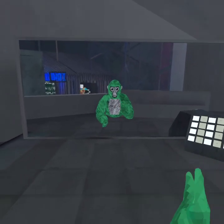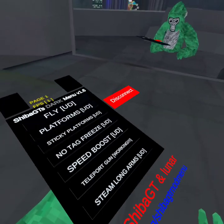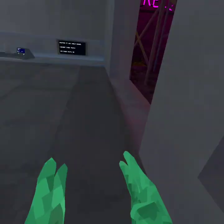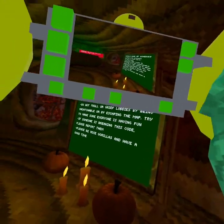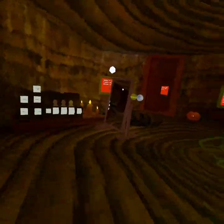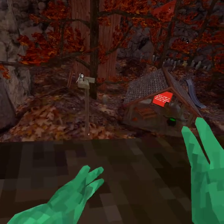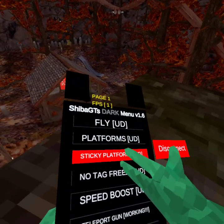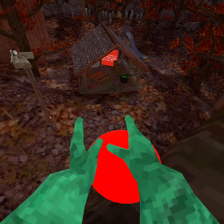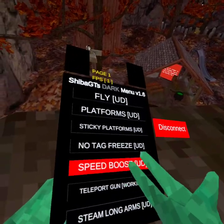With mods, all on App Lab. So this one is right there. There's fly - it follows your head. There's a camera mod, works very buggy though. We also got fly platforms, just new normal RGB, non-relatable platforms, sticky platforms. Sticky platforms - same exact thing but they're sticky. They don't work sometimes. No tag freeze, no spoilers, speed boost.